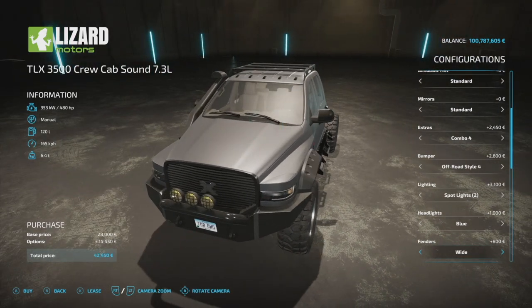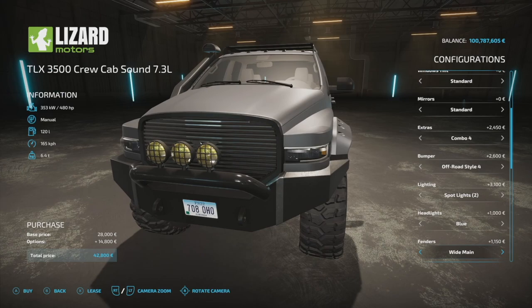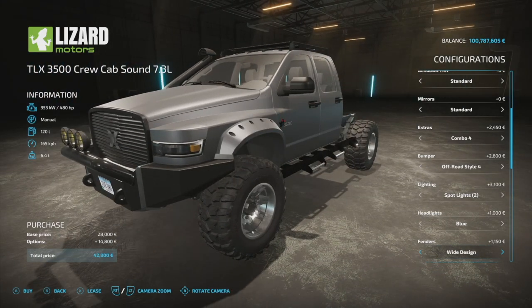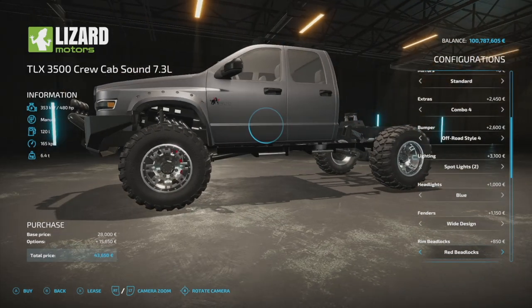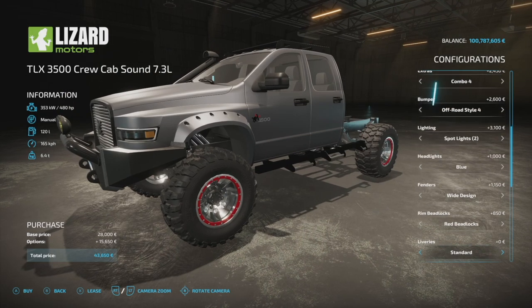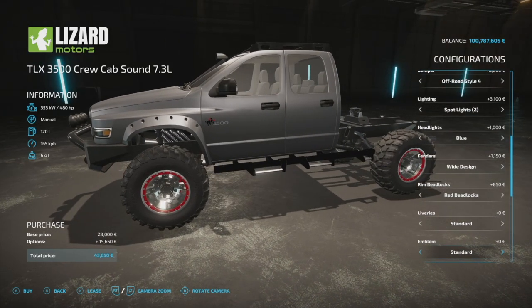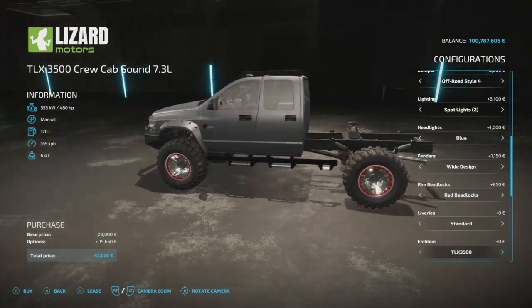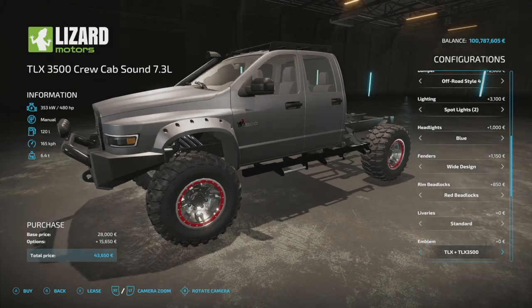Fenders come in thin or wide, plus different color versions — thin main, wide main, thin design, wide design — so your main color or design color will change them. I always go with wide design. Rim beadlocks: none, metal beadlocks, or red beadlocks — they won't show on every wheel but they do appear here. Liveries include digital camo, winter wolf, or nothing. Emblems — you've got the 3500 and TLX — enabling them adds lighting options and a different design. Go with both, trust me, it's free.